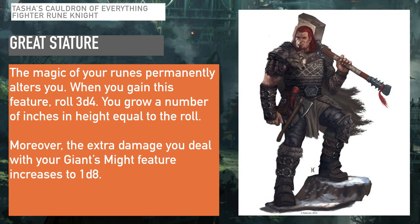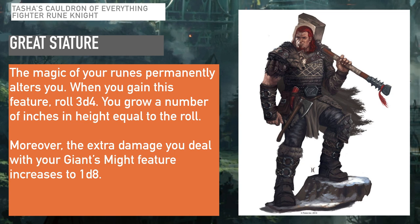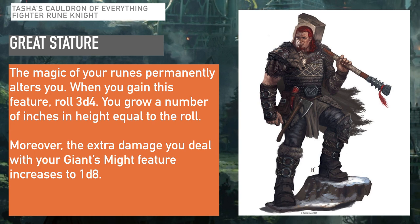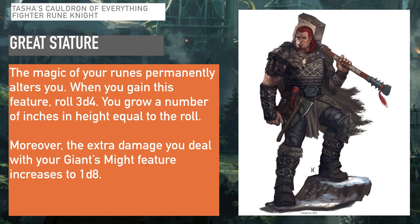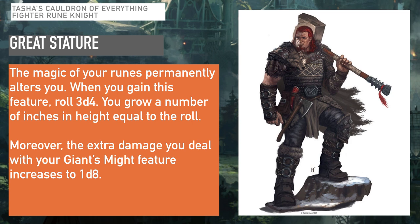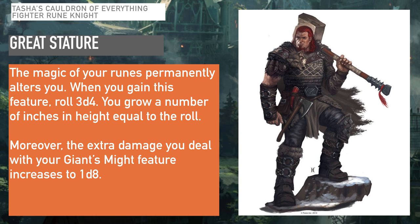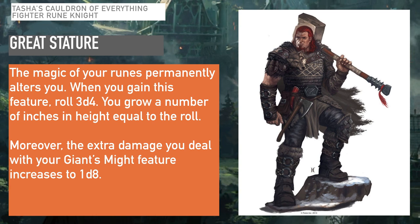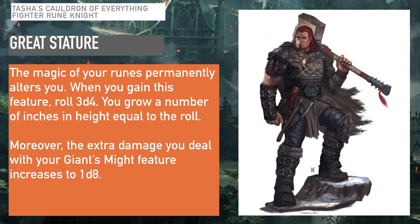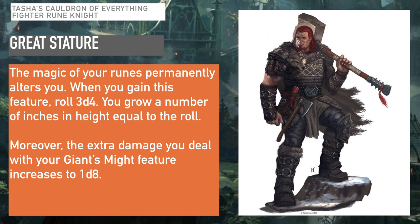At level 10, you gain Great Stature. The magic of your runes permanently alters you — when you gain this feature, roll 3d4 and you grow that many inches in height. Moreover, the extra damage you deal with your Giant's Might feature increases from 1d6 to 1d8. It's still only once per round, so keep that in mind.